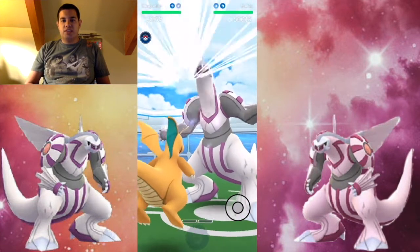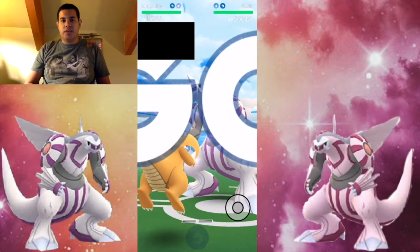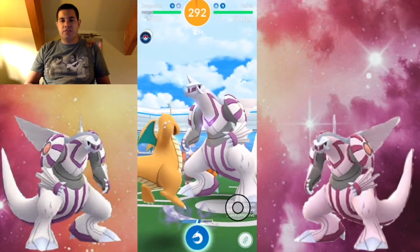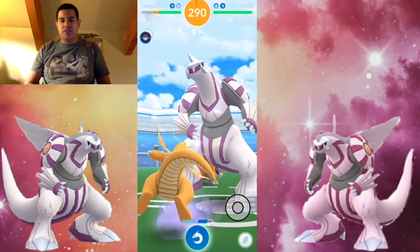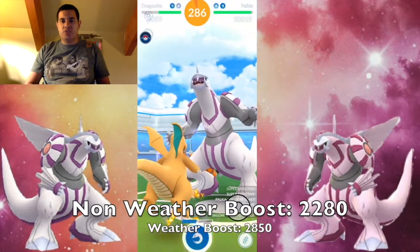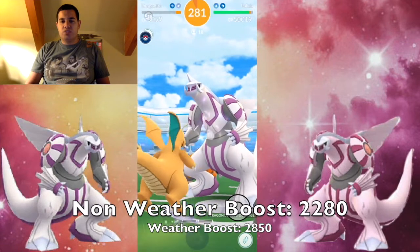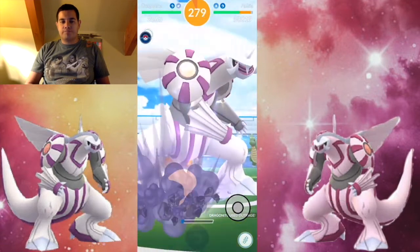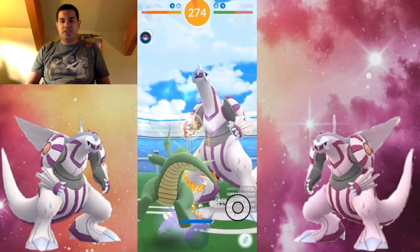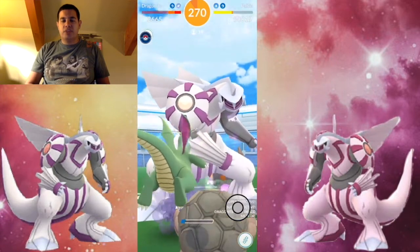Palkia is one of the legendary Pokémon of Generation 4. It's a Dragon/Water type and is weak against Dragon and Fairy. The perfect IV you should look out for with no weather boost is 2280, and with a weather boost — Windy or Rainy — it's 2850. It will take three to five high-level players to take on Palkia, or six to twenty players for lower-level players.